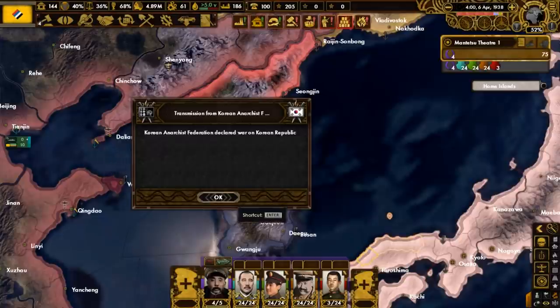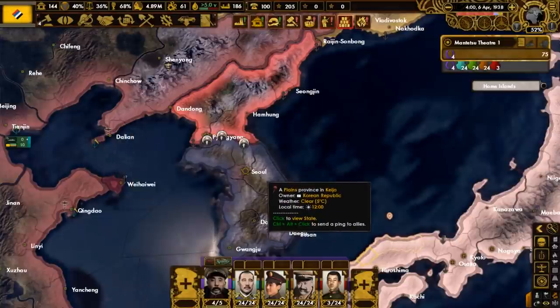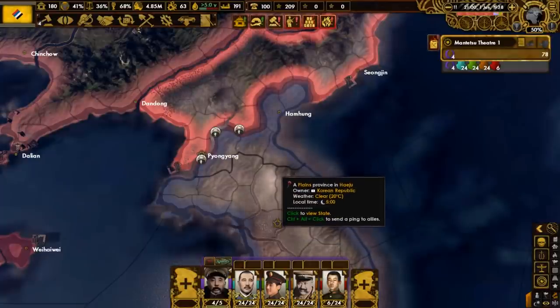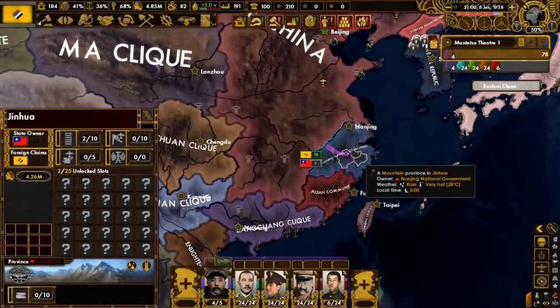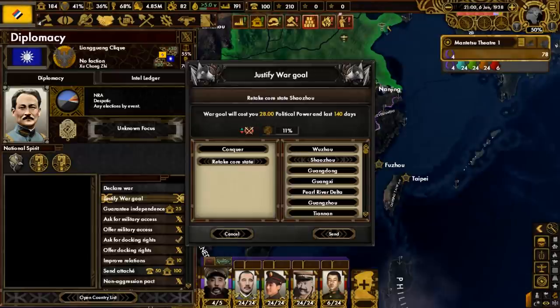In the east, our neighbor the Korean Anarchist Federation declared war on the Korean Republic. Meanwhile in Europe, the Russians get a new monarch. In the Korean Peninsula, it seems the anarchists are losing to the Republic. The national unity government focus is done, and that means our country name becomes the Republic of China. We are also given claims on the rest of China proper. We're getting ready to march on the Nanjing national government, and once finished with them, we're going to attack the Liangguang clique.